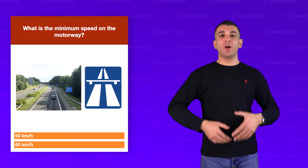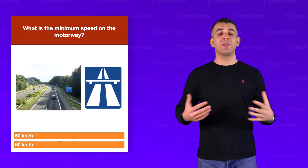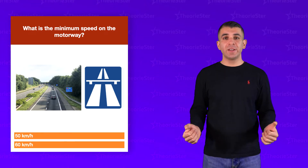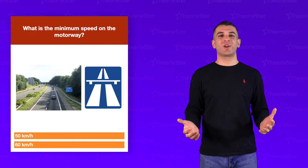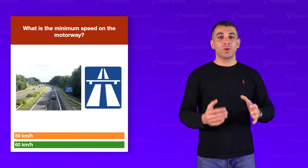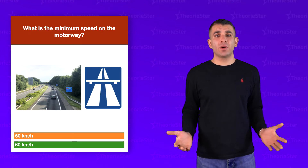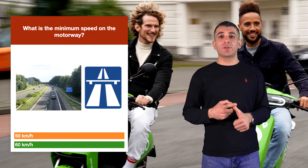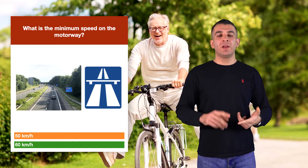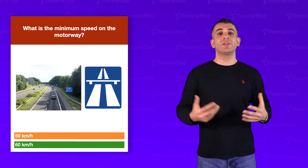What is the minimum speed on a motorway? If you see this sign, is the minimum speed A, 50, or B, 60 km/h? It's 60. If your vehicle cannot drive 60, you cannot enter this road. Mopeds and bicycles cannot enter it — your vehicle must be able to drive faster than 60 to enter.